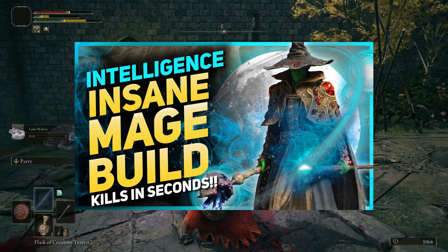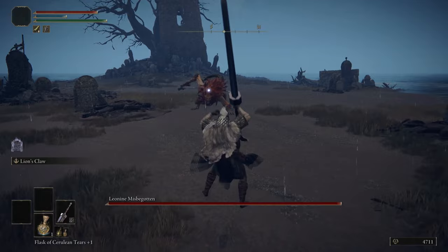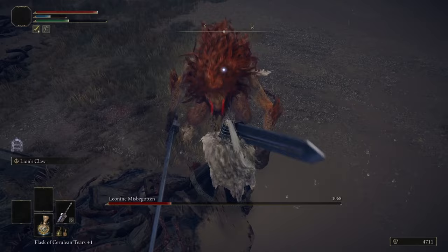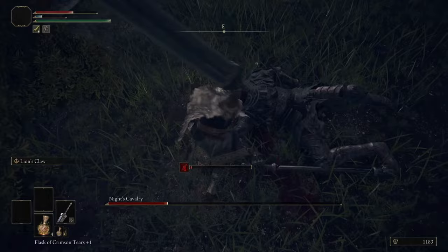At number two is the Colossal Strength build that focuses on using the heaviest and biggest weapons and armor in the game. This build revolves around two-handing a Colossal Weapon and using the Ash of War Lion's Claw. It does massive damage and can obliterate enemies fast, leaving them open for critical hits. This build takes a bit more attribute points to complete because of the requirements of the Colossal Weapon and getting into medium load, since it carries a lot of weight with the Colossal Weapon and heavy armor.